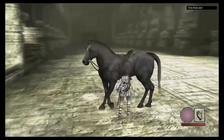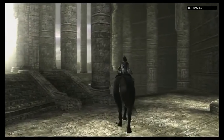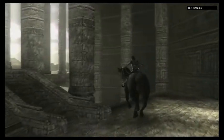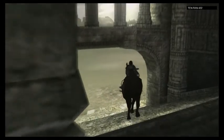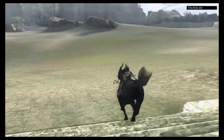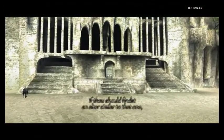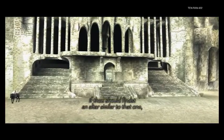Anyway, let's go to the next Colossus. We're gonna hop on Agro and find out where it is. We'll use our sun to see which way the light points.